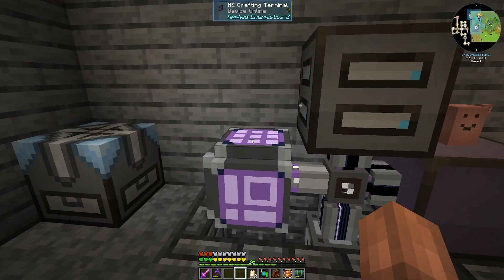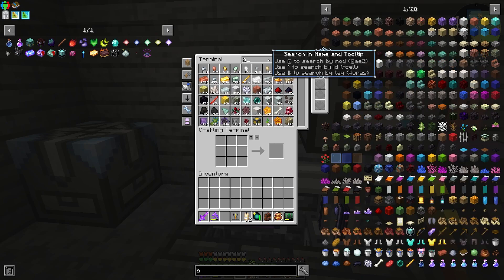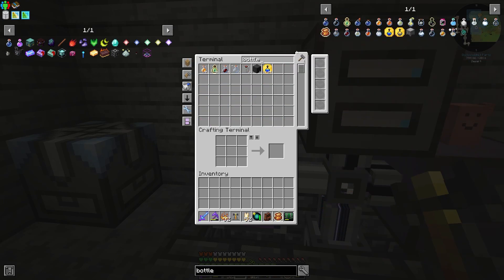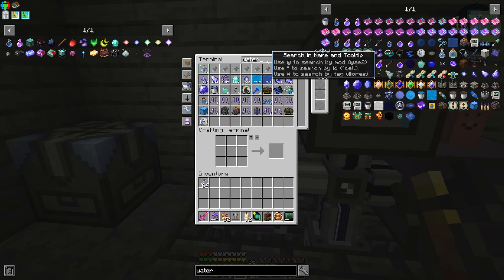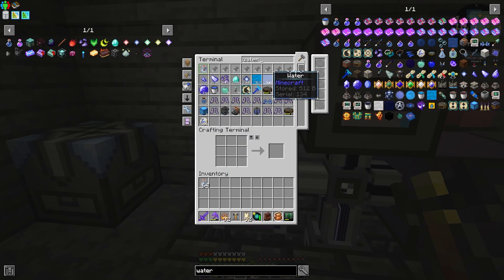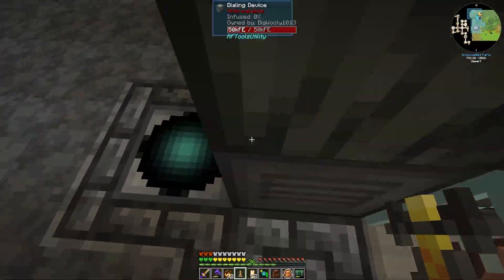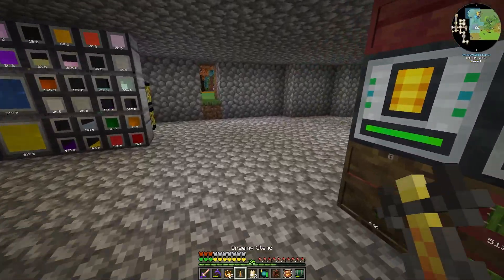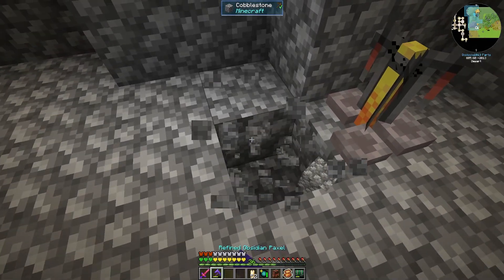I don't think we have a brewing stand out, so let's just get ourselves one — I'm sure we've got one in storage from looting villages. We're going to grab ourselves some Blaze Powder, and tell the system to make like 2,000 of them because the bees go through them in a hurry. Now we just need some water buckets. I figured out that with AE2, I can just left click it and it gives me a bucket of water. Didn't know that — kind of cool.